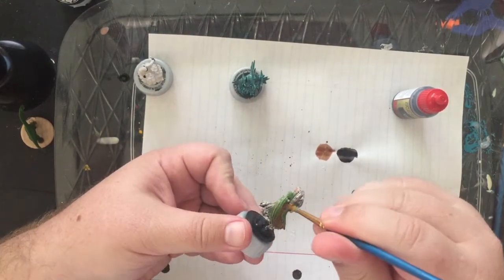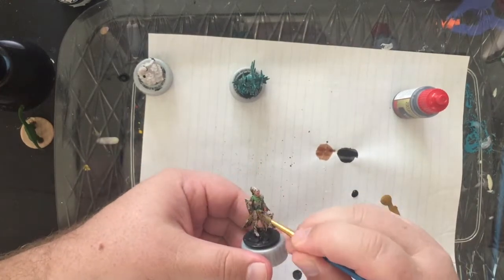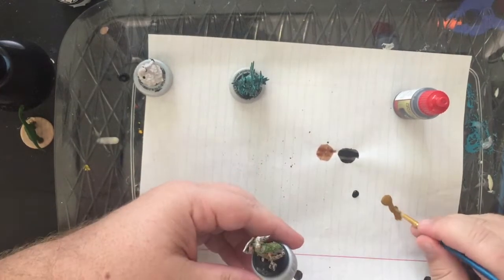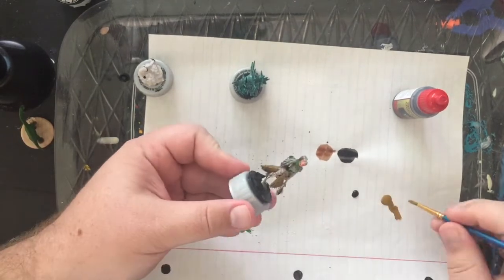This was one where I accidentally dumped a bunch of white paint, so I did a zenithal highlight for about 10 minis off camera — so you didn't get to see that part — but we're filling in the colors now with earth tones.